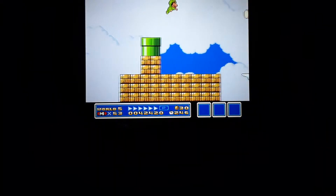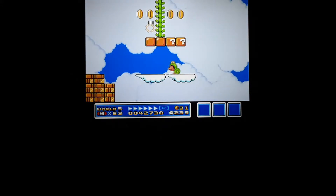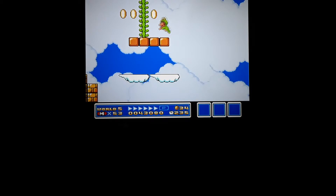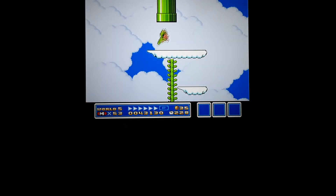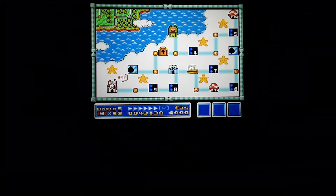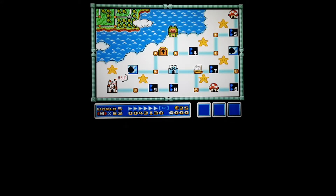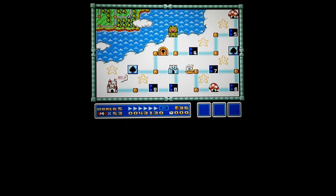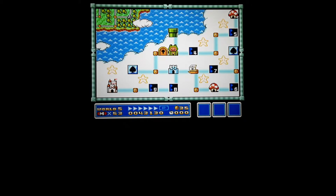Pipe up to the sky here. Frog on a vine, frog in a tube. So we turned the third hammer bro from a second hammer bro into a coin ship with 22 coins. And we finished at a time of 5:00. So there we go.